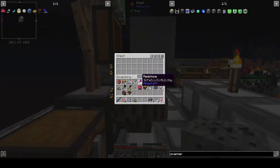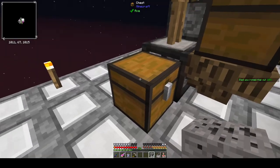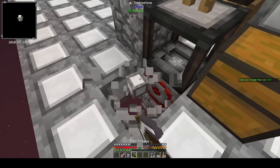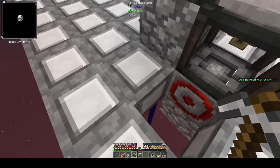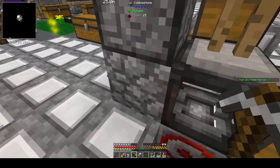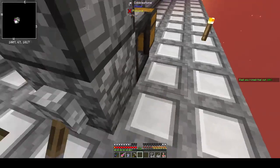Basically whatever we drop in the chest here goes through the hopper into the squeezer, and this chest picks up the output. Underneath we have a redstone clock, and then there's a redstone torch coming off of that redstone clock, and then a cobblestone block with a lever on top of it to control the signal.